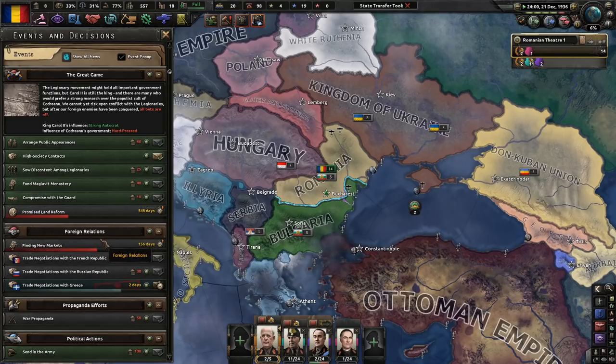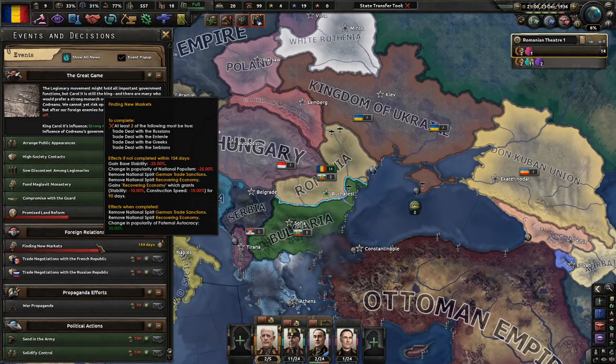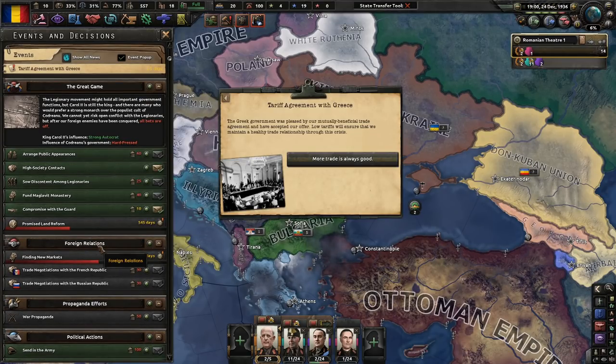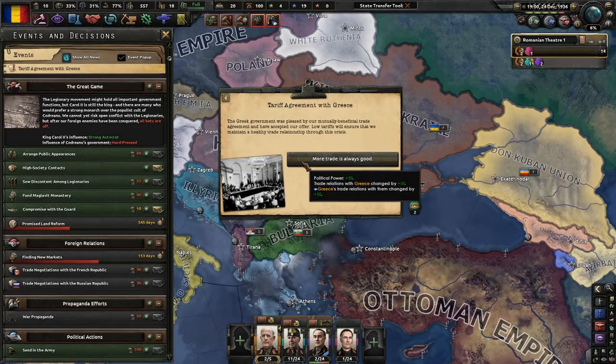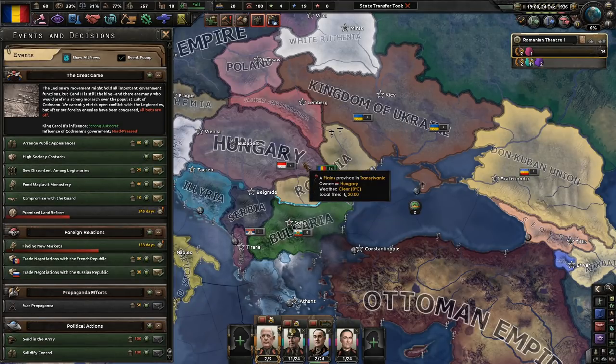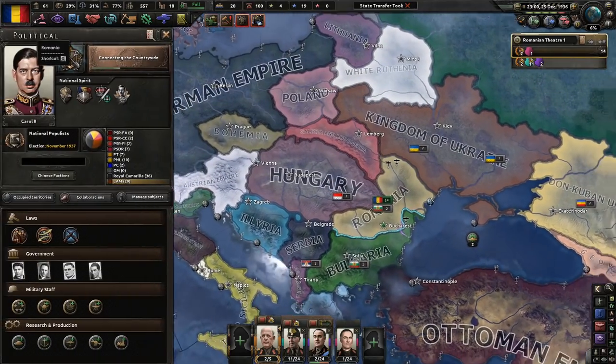We'll see what happens — you never know. I want to get rid of the economic penalties because you lose stability and popularity to national populism. If we do it well, we get more popularity of paternal autocrats. Tariff agreement with Greece — the Greek government was pleased by our mutually beneficial trade agreement. Low tariffs will ensure a healthy trade relationship through the crisis. Boom — there we go, we did it. That was easy.